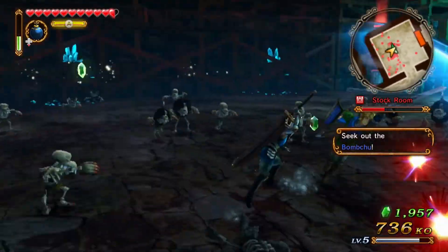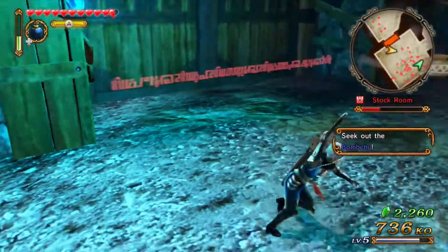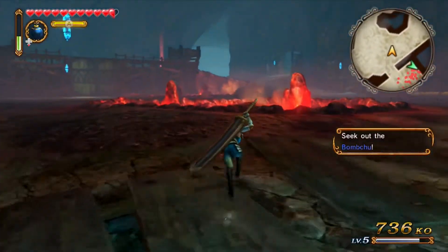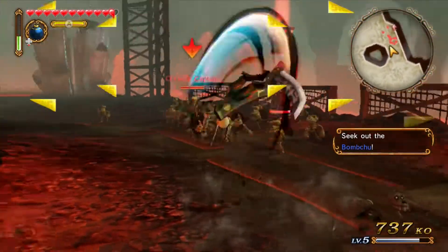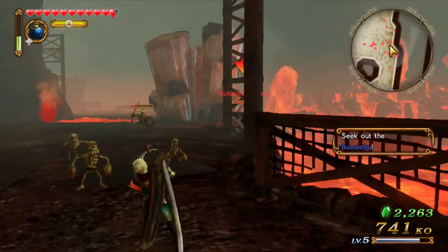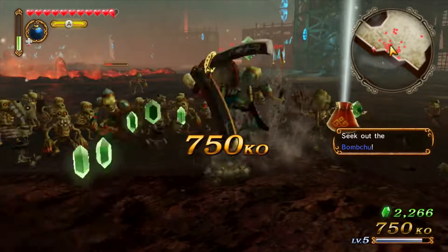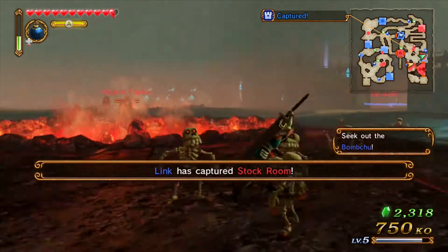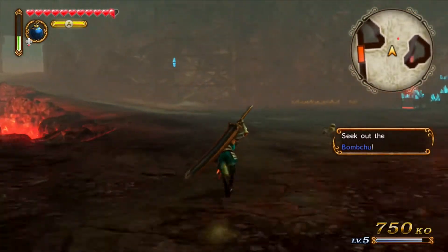I just saw you mow down all those guys. I'm trying to at least turn this place blue before we move on. Keep boss is going to appear — oh there he is! The stock room is mine! Not spawning some Hyrule guys. All right, now I need to find you.